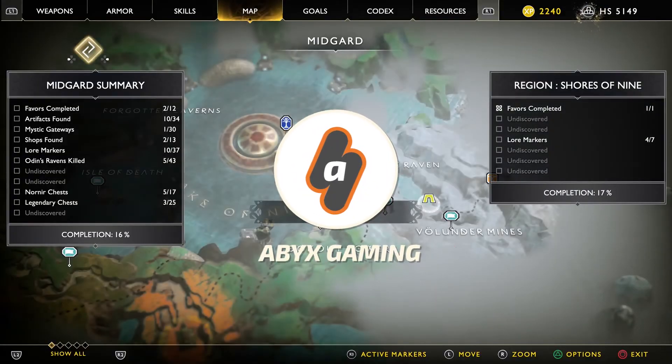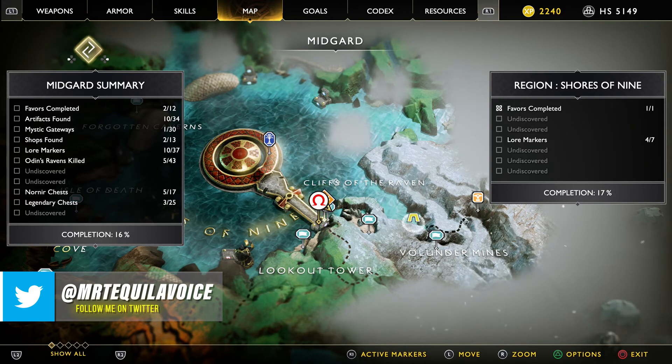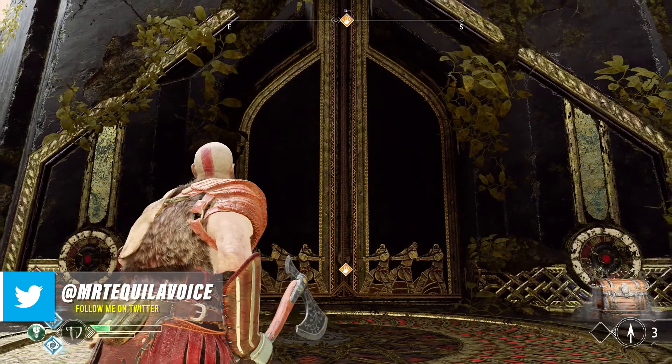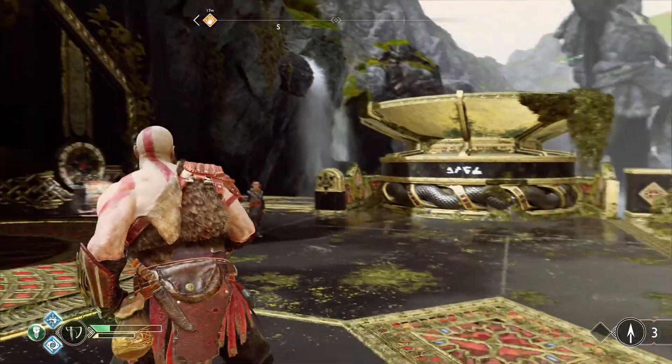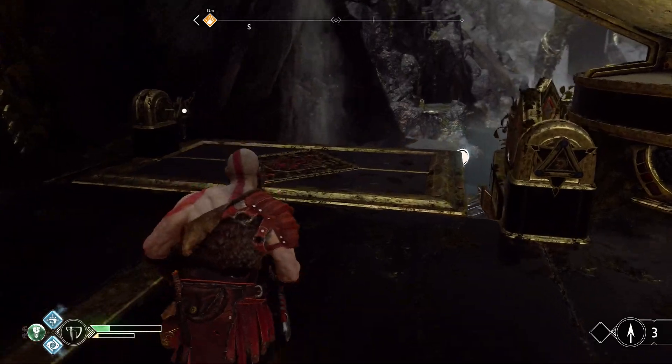Hey everyone, this is Angel from Apex Gaming with a brand new video for God of War. In this video I will show you the solution of the Nornir chest found in the lookout tower so you can find a new Idunn Apple and work towards increasing your maximum health. Timestamps are in the description of the video and YouTube player as well.